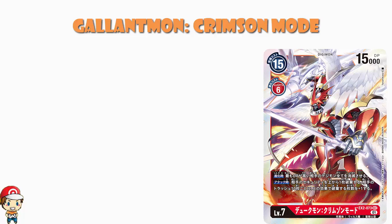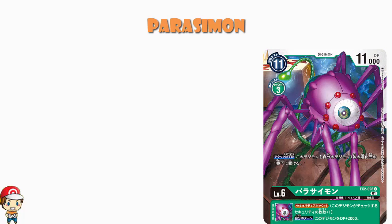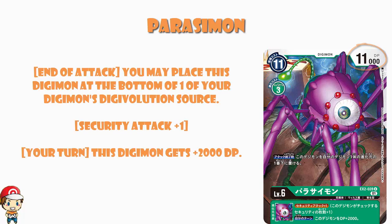We also need to take a look at a level six green digimon - it's Parisamon. This one looks honestly quite nice: 11 cost to play normally, 3 cost to digivolve, 11,000 power. At the end of your attack you may place this digimon at the bottom of one of your digimon's digivolution sources.